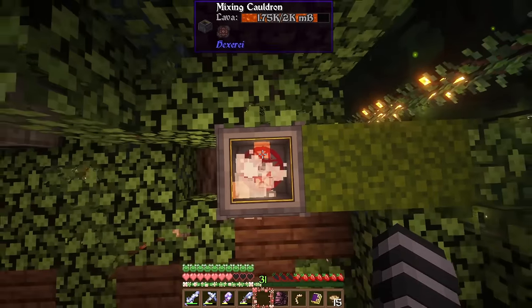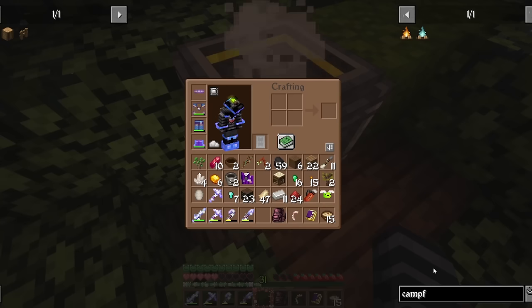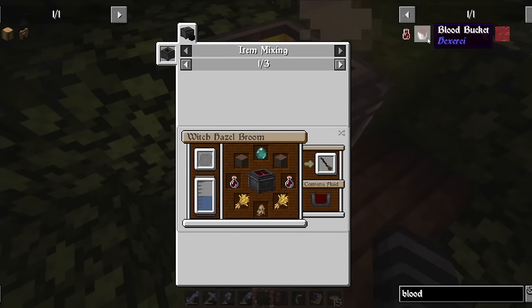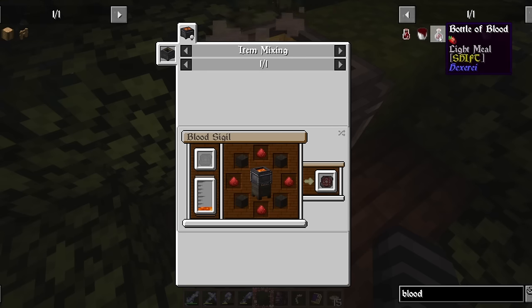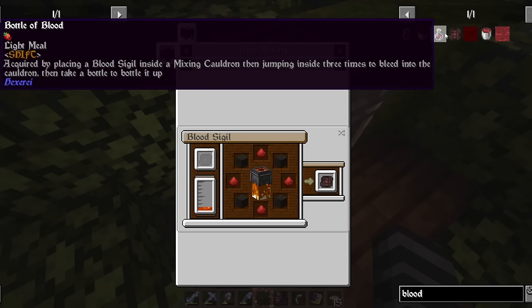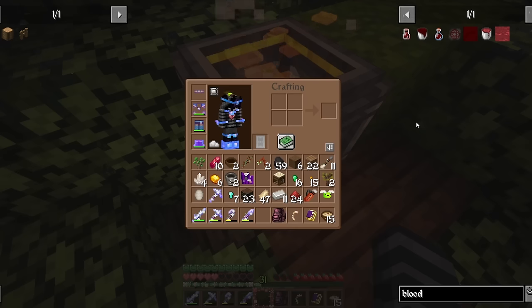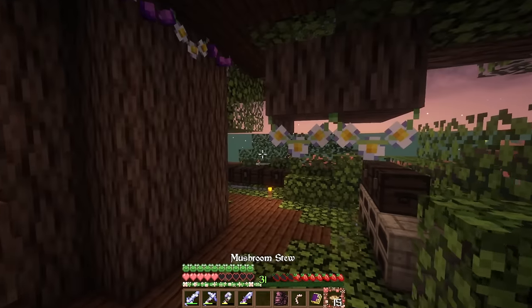Blood — where's the blood? Give me blood! How do I get the bottle of blood? Bottle of blood is acquired by placing a blood sigil inside a mixing cauldron, then jumping inside three times to bleed into the cauldron, then take a bottle to bottle it up. That was definitely three jumps, wasn't it? I don't see any blood in there — I thought it was supposed to fill up with blood.